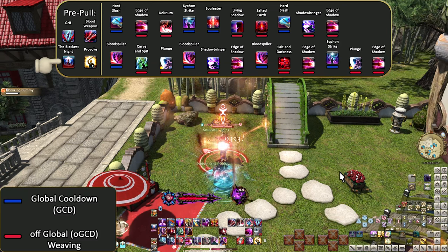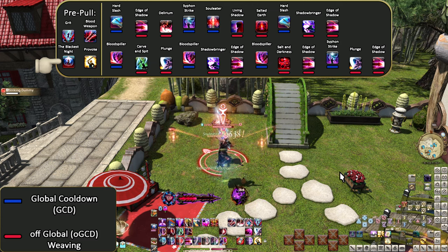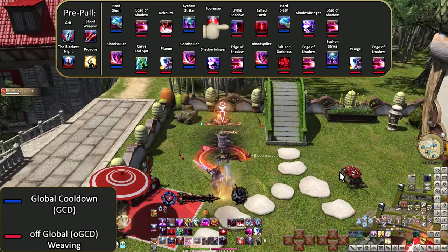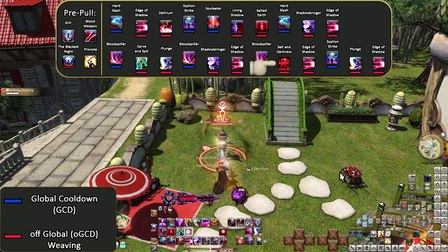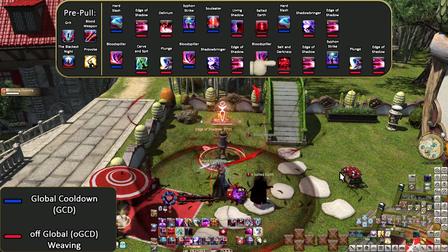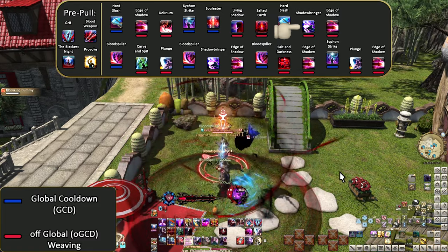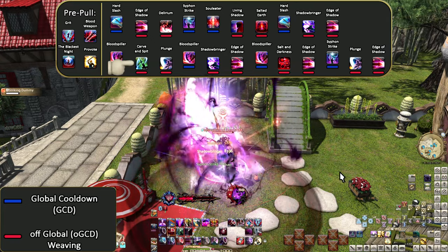Let me remind you that The Blackest Knight is only for if it will break — if you know it won't be broken, just skip it. Double weaving Living Shadow with Salted Earth makes more sense now. Both are high potency and have a windup, with Salted Earth leading into Salt and Darkness. If we don't place down Salted Earth ideally at an early point, using Salt and Darkness will be an issue. We use Shadowbringers with the next weave window to get the charges rolling sooner. That's why Carve and Spit and Plunge have been together too — start their cooldowns, but after the stronger stuff.